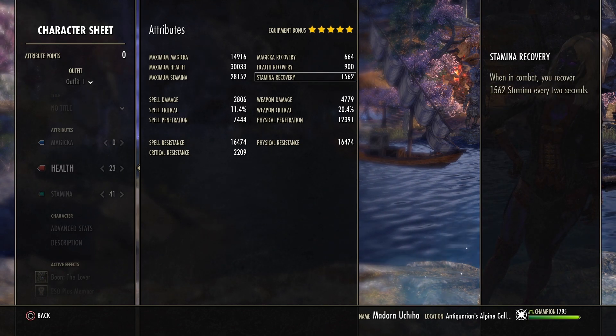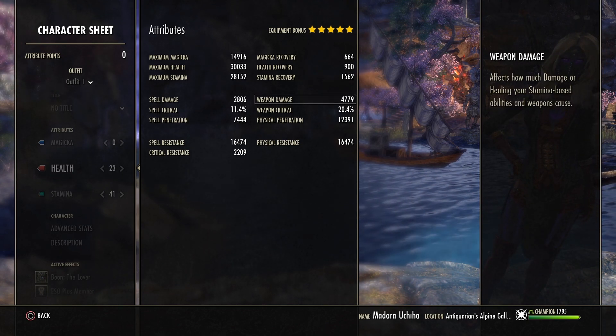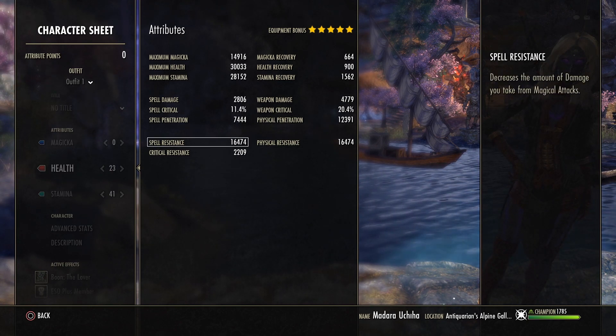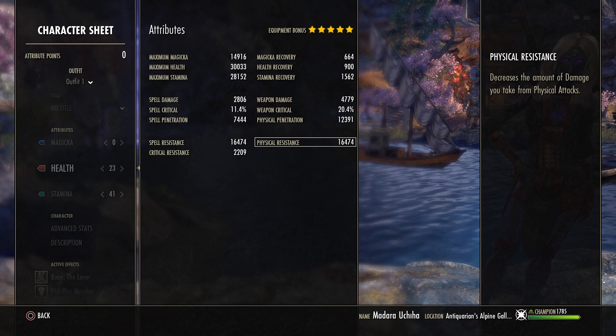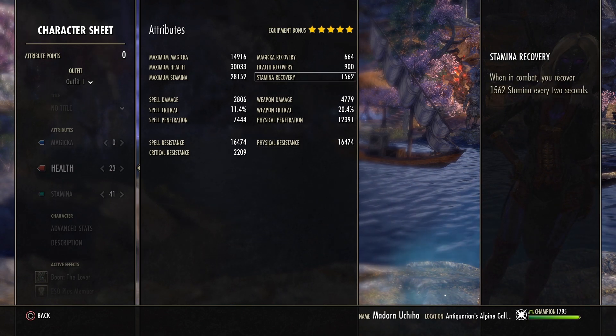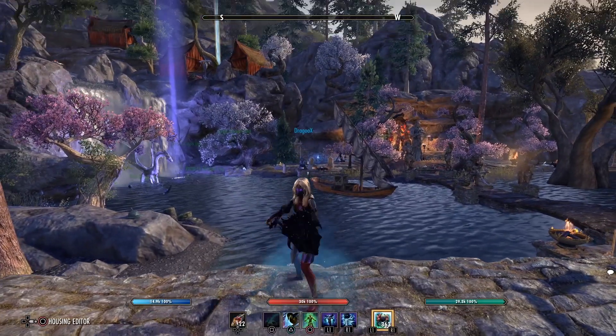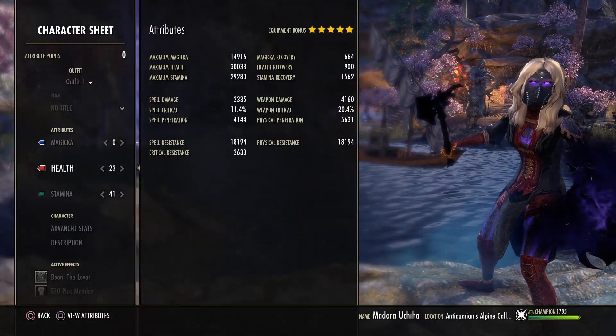Here you can see the completely unbuffed stats: 30k health, 28k maximum stamina, 15k maximum magicka, around 4.8k weapon damage, 12k physical penetration, normal resistances for a medium armor build, and 1.5k stamina recovery.